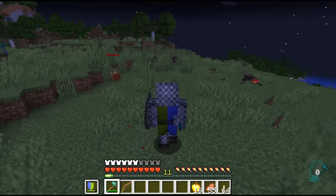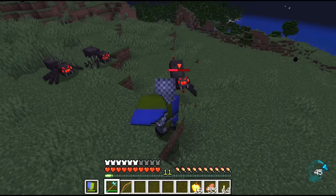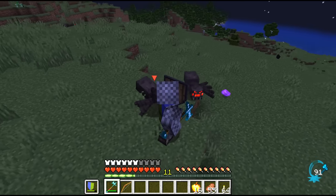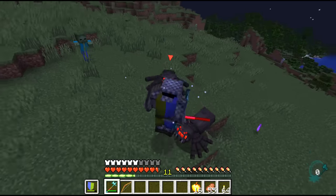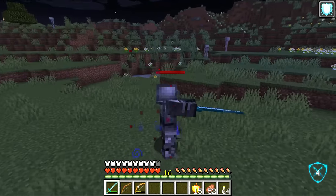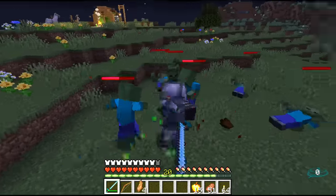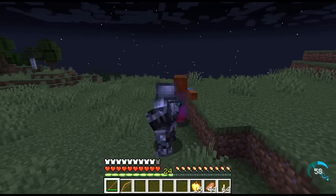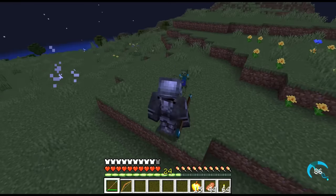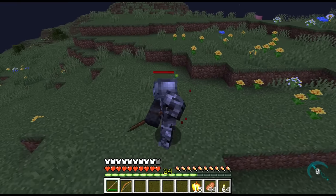Epic Fight also adds a few new weapon categories with their own attack patterns and special abilities, including daggers, longswords, greatswords, tachi, and a katana. Epic Fight deserves its own dedicated video to fully cover what this mod offers. With both mods installed and the correct compatibility files, Epic Knights seamlessly integrates itself into the Epic Fight combat system. All of Epic Knights' weapons adopt the attack animations available to their respective weapon types. Estocs and Claymores use longsword animations. The Zweihänder uses greatsword animations. Pikes and Halberds use the spear animations, and so on.